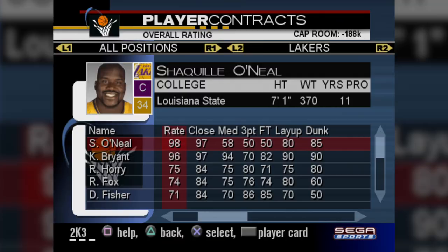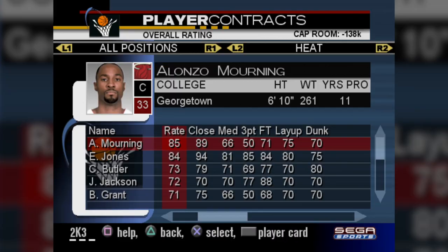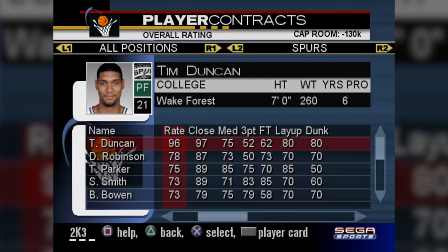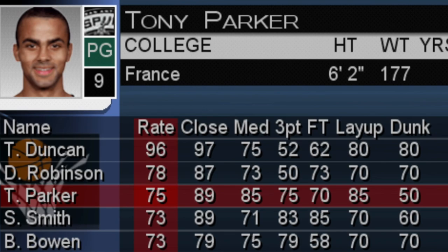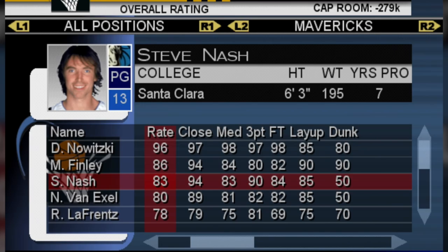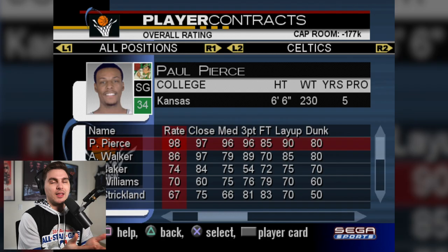Welcome to season one on NBA 2K3. The LA Lakers have 98 overall Shaq and 96 Kobe — no upgrades for season one, but they might not need it. The Heat with Alonzo Mourning and Eddie Jones might be a fringe playoff team. The Bucks still had Ray Allen and Sam Cassell at an 84 — they are a threat. The Spurs roster is surprisingly not great; Tim Duncan is amazing but David Robinson is old, and Tony Parker is only a 75 after the Manu dunk contest plus five. The Mavericks are loaded — I took Dirk up from a 91 to a 96. The Celtics have the new best player in the game after I gave Paul Pierce a plus five.